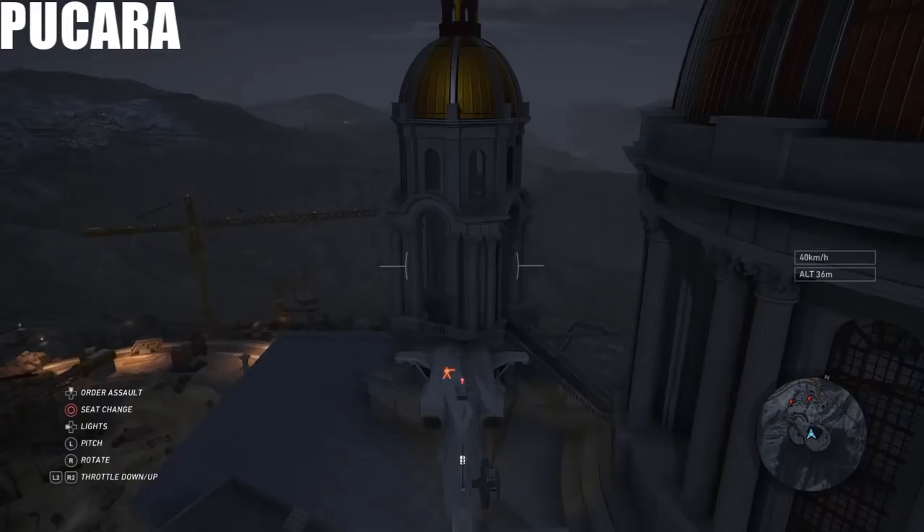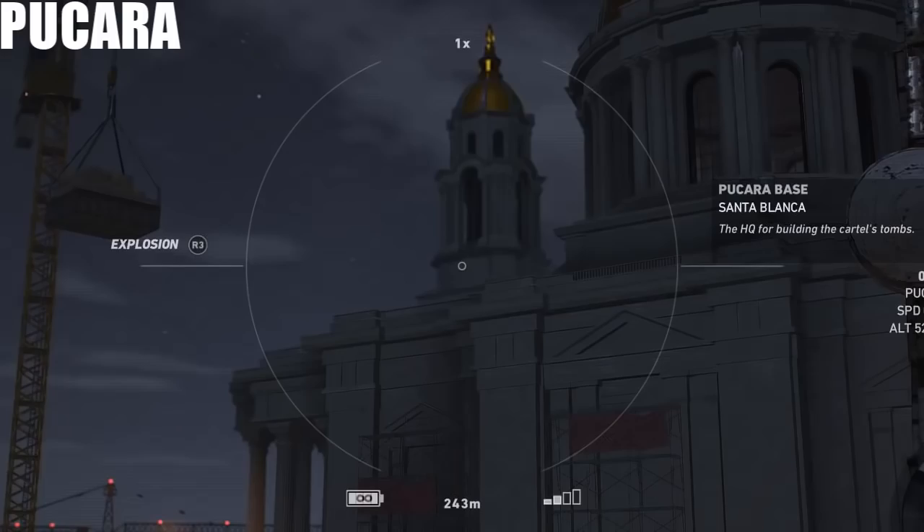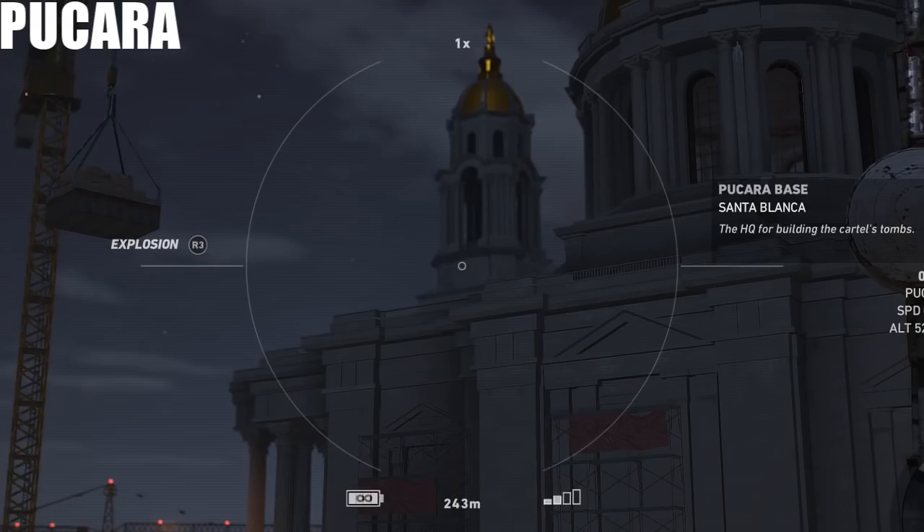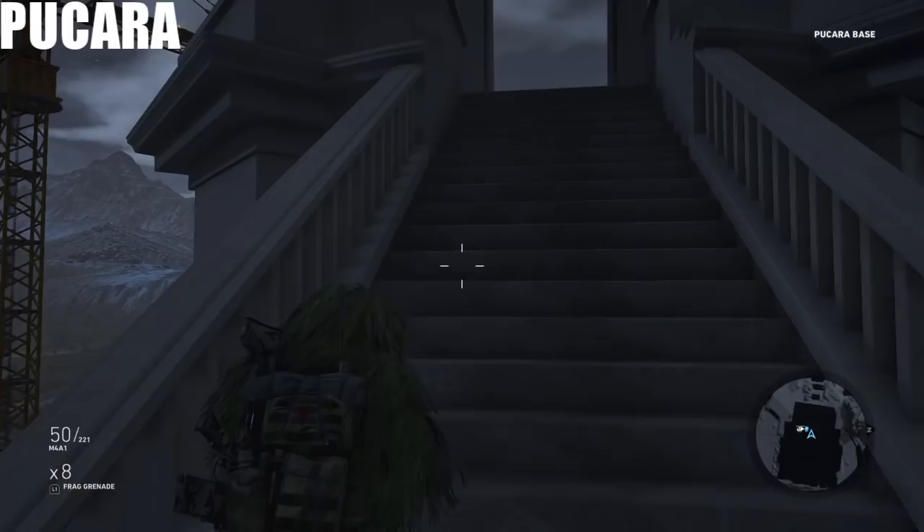The next one I got was at the El Sueno Mausoleum in Pucara. I actually forgot to show this on the map, but everyone should know where this is because you can see it from several zones away. There are four SAM launchers around it, so make sure you take those out — or at least I took out three of them, which was good enough.